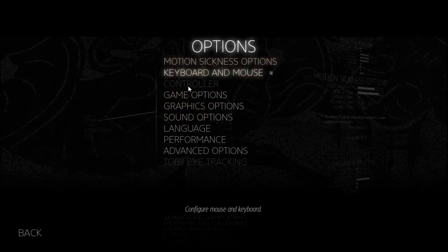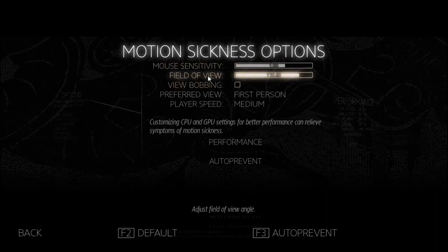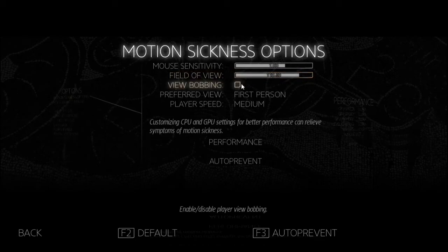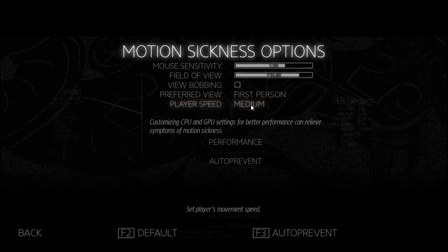Let's go through the options. There are motion sickness options, which is nice — very funny. Includes mouse sensitivity and field of view. I got mine up to 110, but it goes from 60 all the way to 120, so good range. One minor nitpick: you can use arrow keys to move it but the increments are like 60, which is strange. You can also just try to drag it with your cursor, which is infinitely more frustrating. View bobbing — turn that off. There's also a preferred view option.